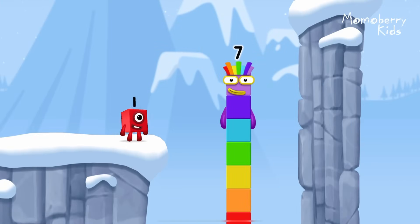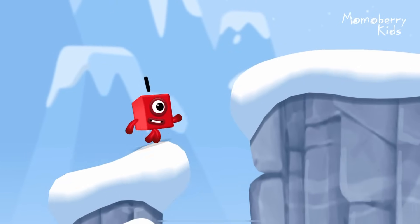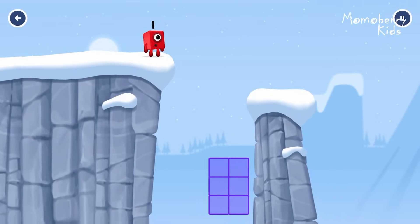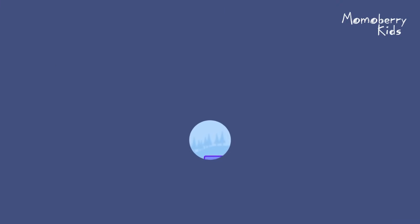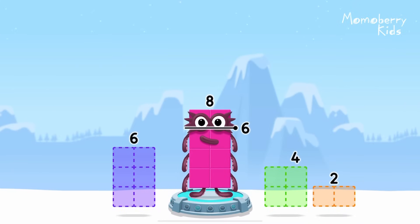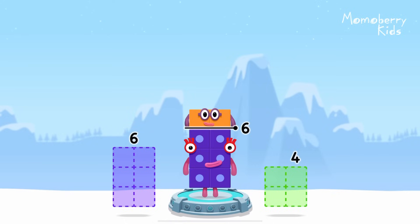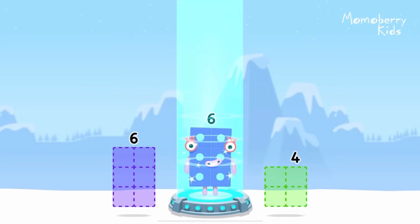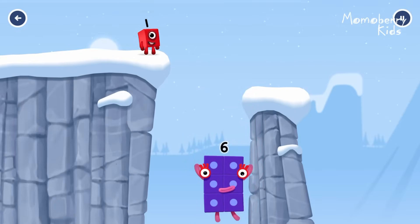Excellent! Take number blocks away from 8 to leave 6. 2, you got it! 8 minus 2 equals 6! Fantastic!